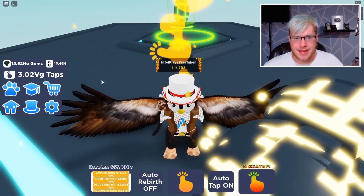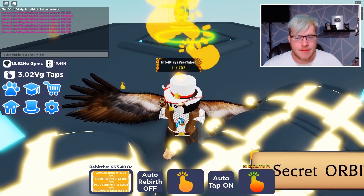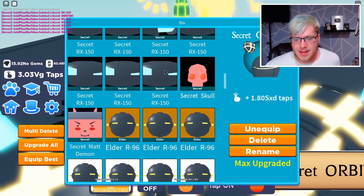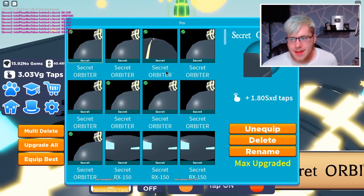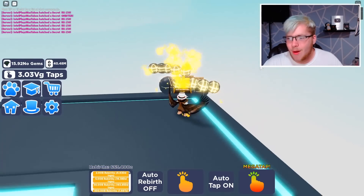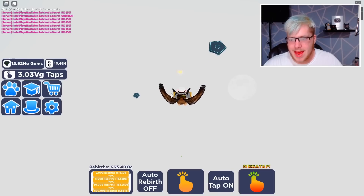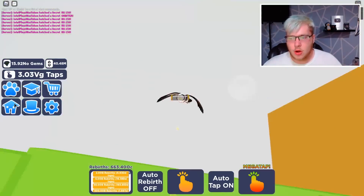I've been playing for about 16 minutes and look at the chat already — one, two, three, four, five, six, seven new secret pets. Literally in 16 minutes we got seven pets. Just like I said, once you get one you just keep getting them. It's pretty weird to be honest — I don't know the trick behind it but it does seem bugged. I would definitely take advantage of this if you can. I even have VG taps, which is pretty cool.